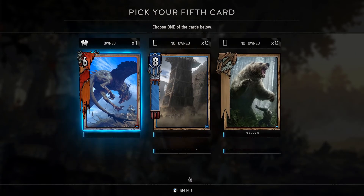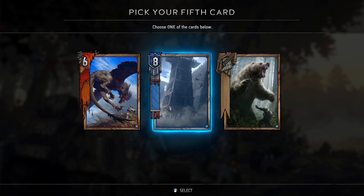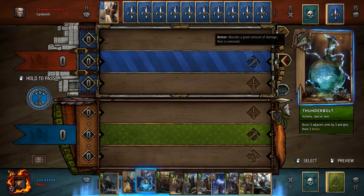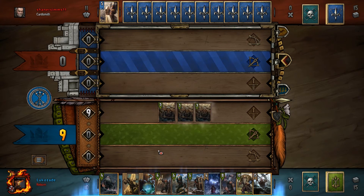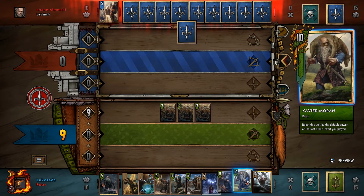Compare that to Hearthstone getting five random cards or Elder Scrolls Legends getting six random cards — in Gwent you get to choose that fifth one, which is cool. It sets itself apart from the other big online card games like Hearthstone and Elder Scrolls Legends quite well. It's different enough to be its own thing but similar and familiar enough for players who enjoy that genre of online card games to jump in easily.